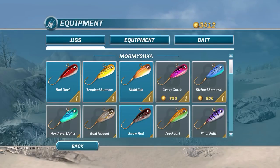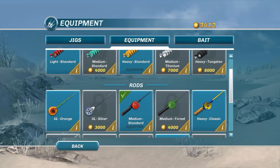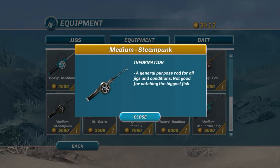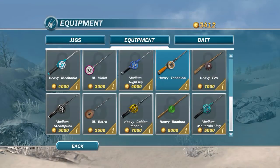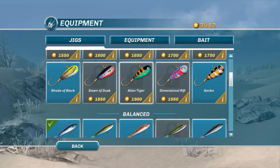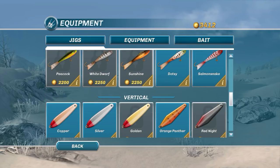Check these out — we've got the medium steampunk, based on a steampunk theme, the heavy golden phoenix, the ultralight retro, a medium mountain king, and a heavy bamboo — fitting the theme. A lot of this stuff is theme-based.